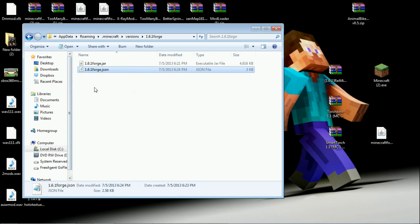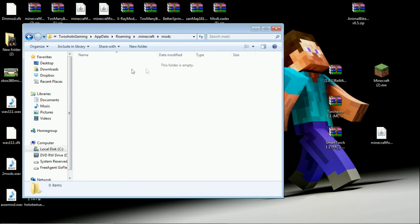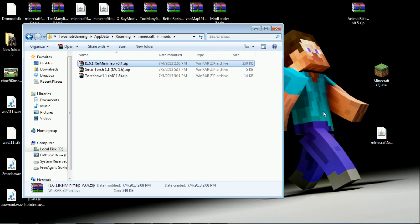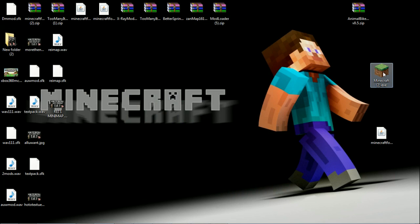Give it a few seconds and it'll show that we have Forge loaded — you'll see the three Forge mods like you used to have in old Minecraft. Get out of there and log out completely. Go back to your .minecraft folder — you'll see a Mods folder. Open it up. We're going to put TorchBow and Smart Torch in there — those are the two mods you need. We'll also throw Zan's Minimap in there. With this Forge setup you have to put Zan's Minimap in the mods folder rather than the JAR.